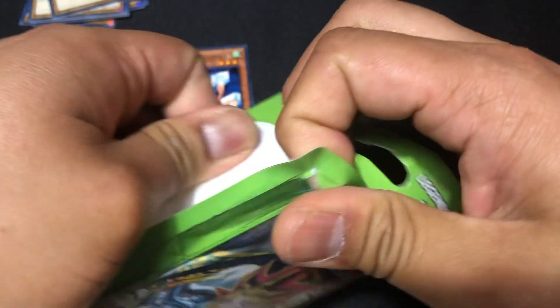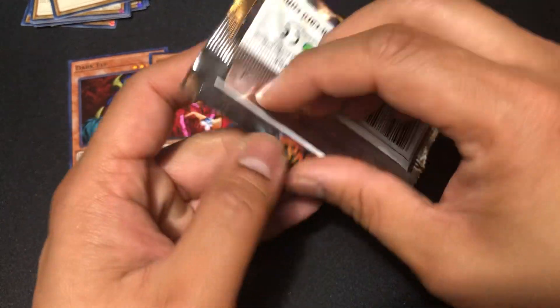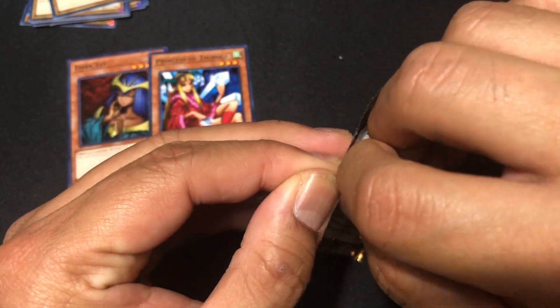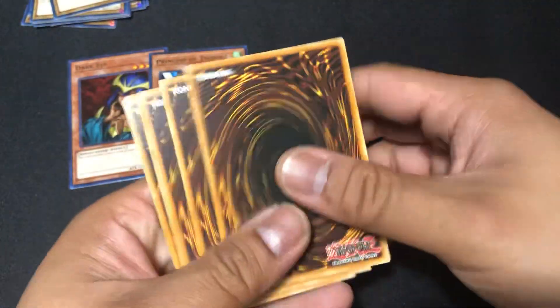Two pieces of crap — it's fine, it's the thought that counts. She didn't really pick them, well she did decide to buy them for me, but they were the last five legendary packs. I'm pretty sure if there were more, she'd probably be able to sift out the good packs. She always chooses my packs for me.